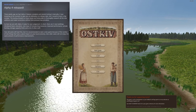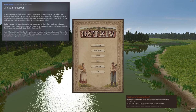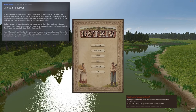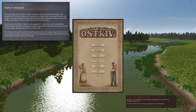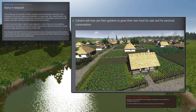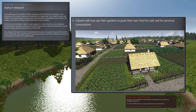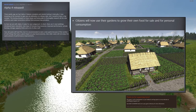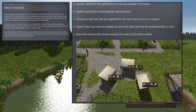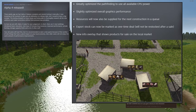Alpha 4 just dropped today, which is March 6th of 2021, and I'm going to take a look at some of the patch notes. Major update Alpha 4 released. One of the big changes that just came about is citizens will now use their gardens to grow their own food for sale and for personal consumption.